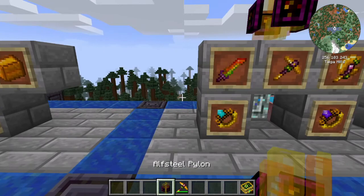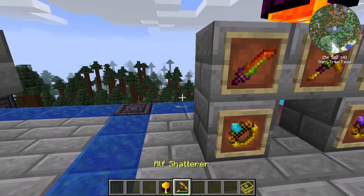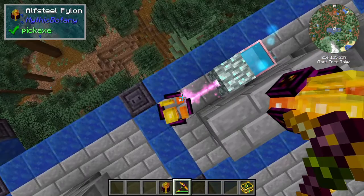The Half Steel Pylon is capable of repairing tools made of Half Steel or tools that have Mending. To do that, you need a spreader, a mana pool — just put down the Half Steel Pylon, then drop the tool you want to repair on top. You will see particles, and the tool will be repaired.